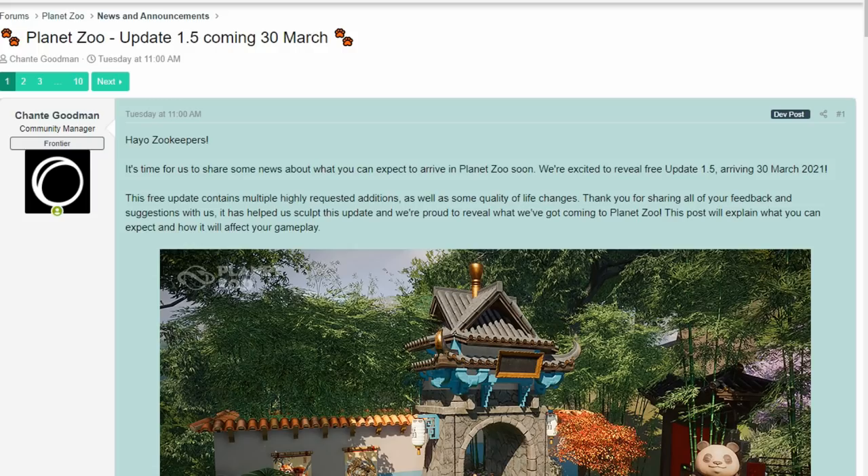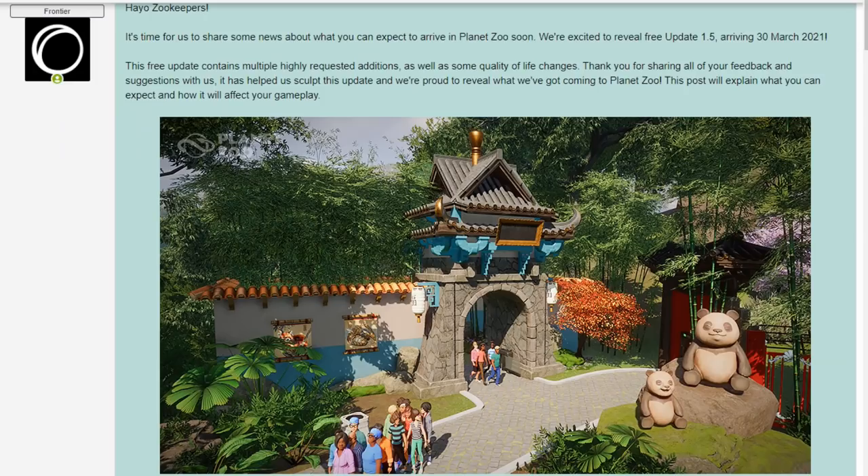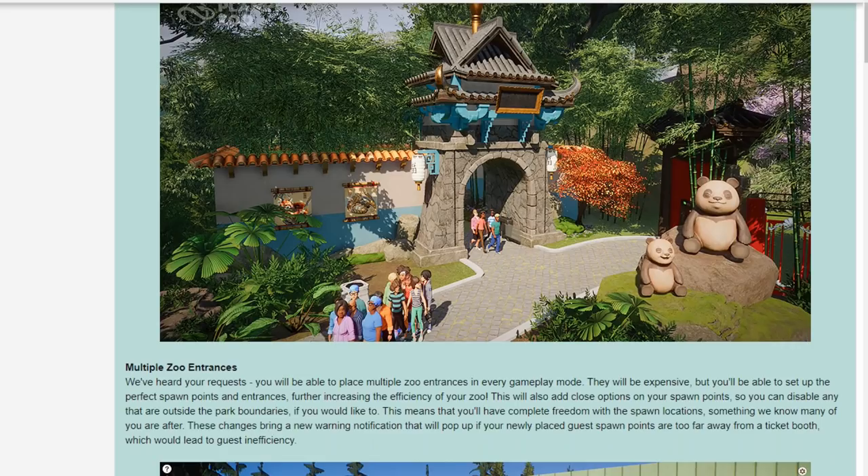A big free update — Update 1.5 — is being released the same day as the pack on March 30th. Check out the Frontier forums for all the interesting details on the free update portion. There are tons of quality-of-life changes: managing zookeepers gets easier, guests can interact better with items, and there are big changes like multiple zoo entrances. You'll be able to put down multiple entry points, which is a complete game changer — your great exhibits built far in the back will actually get visitors.